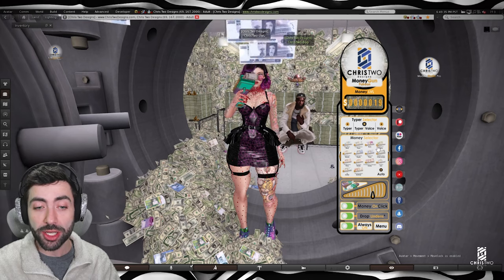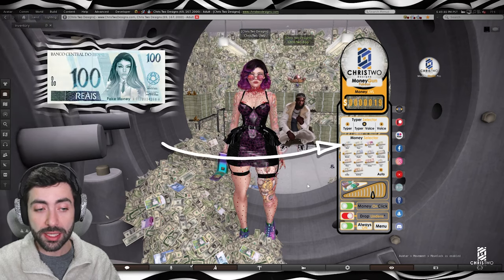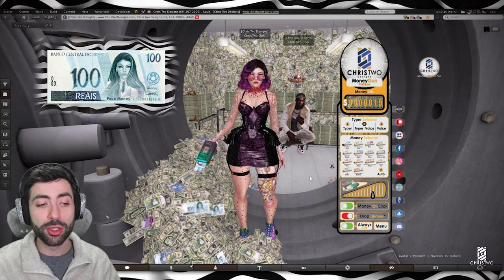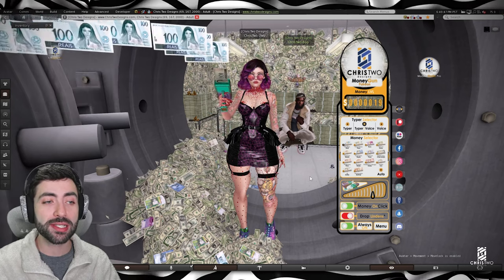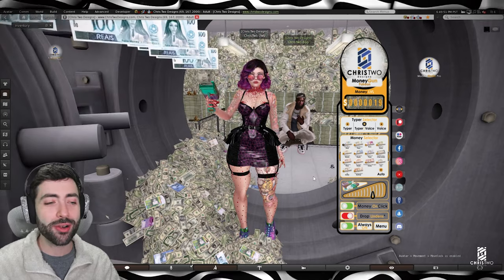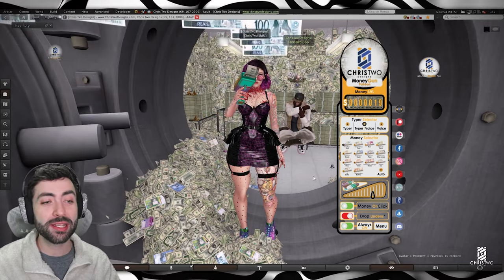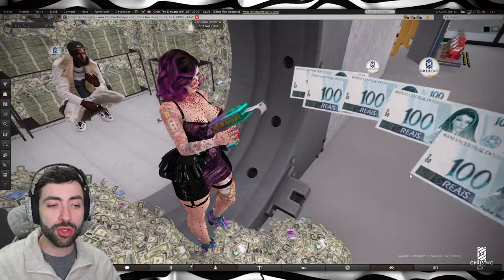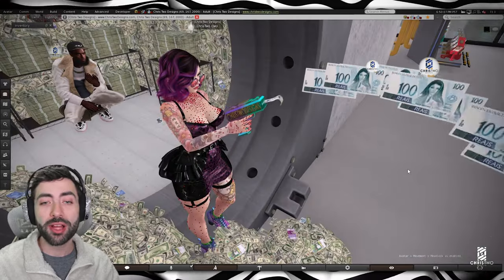Let's go to the money selector. When we go to this section, we have, for example, the Brazilian Real. When we shoot here, as you guys can see, we have the Brazilian Real with Christy's two faces — it's our fake money from Chris2Designs. The money gun keeps flapping and you can see it shooting with money flying around.